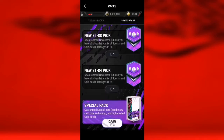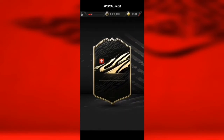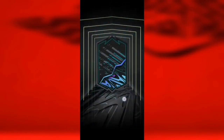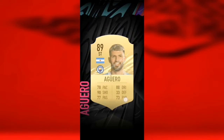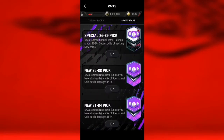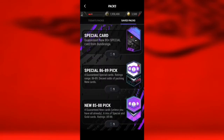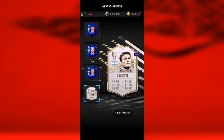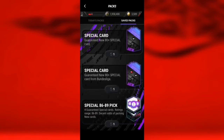Now we have four special packs. Can we get something from these? If you don't know me, I'm just terrible at spelling names. And we just got a walkout! I thought maybe we can get Messi on Mad Foot — that would be cool. Hopefully an icon — yes, we can take Zanetti! Another pack, another player pick — special 86 to 89.